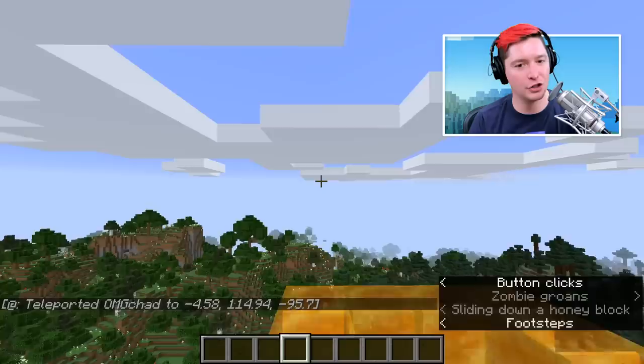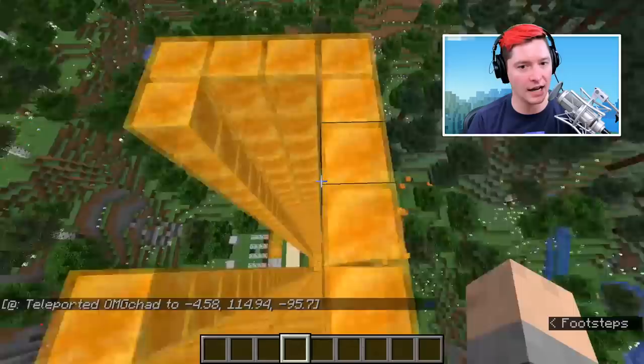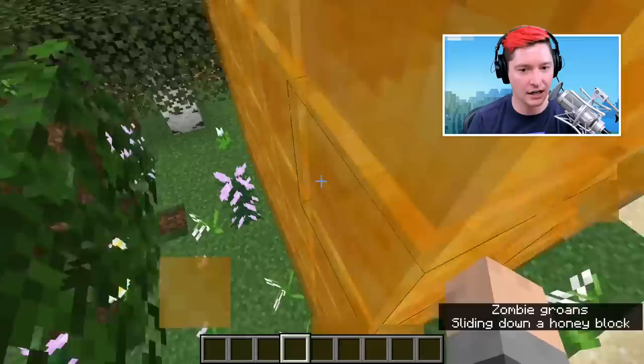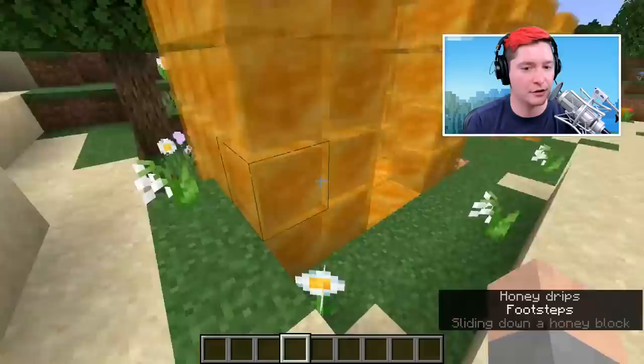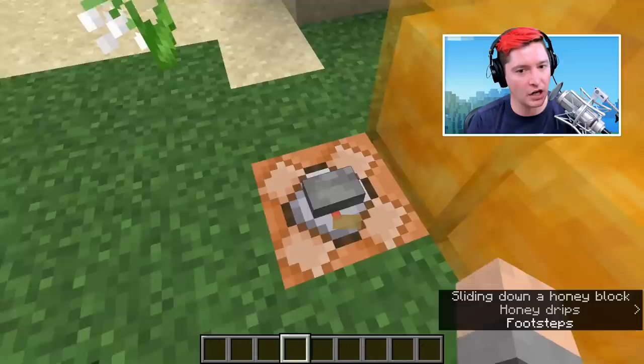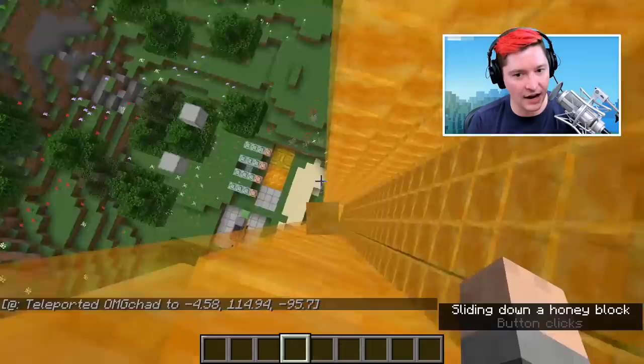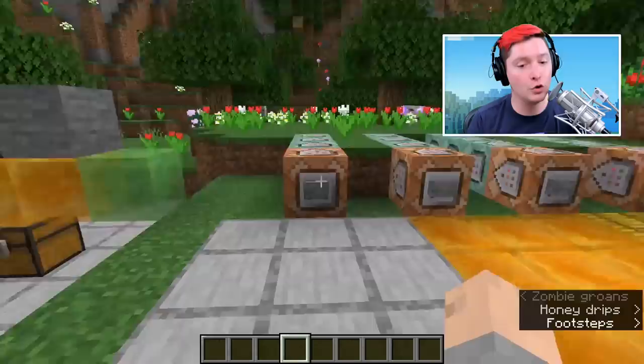In terms of movement, you can slide down honey blocks by attaching to the side of them. If we're up here on this honey block tower and jump off to the side, you can catch the edge almost as if this is some type of vine or ladder — although you cannot go back up it. With vines and ladders you can crawl up the edge, but honey blocks give you the same sort of ability to stop your falling. So if you're falling fast, you can catch the edge of the honey block to stop all that fall damage from being applied to you.